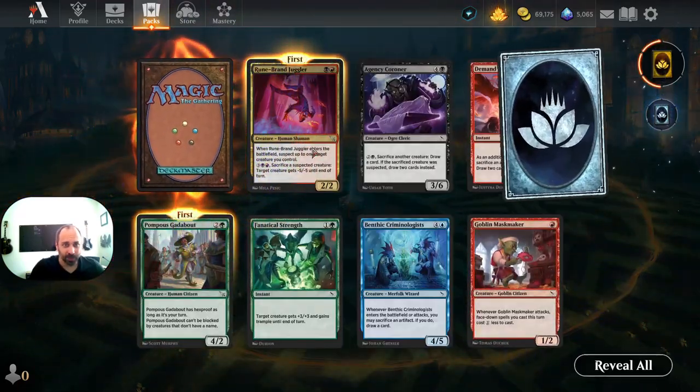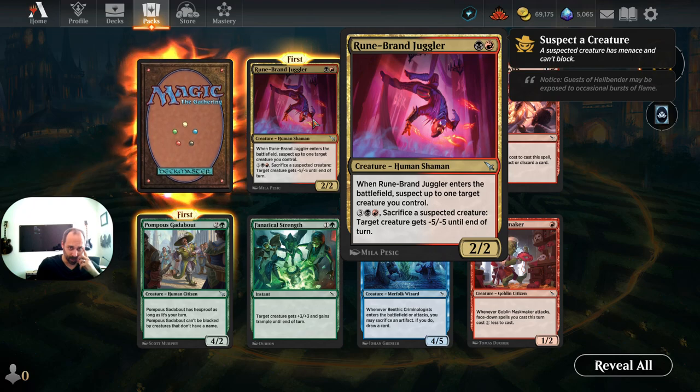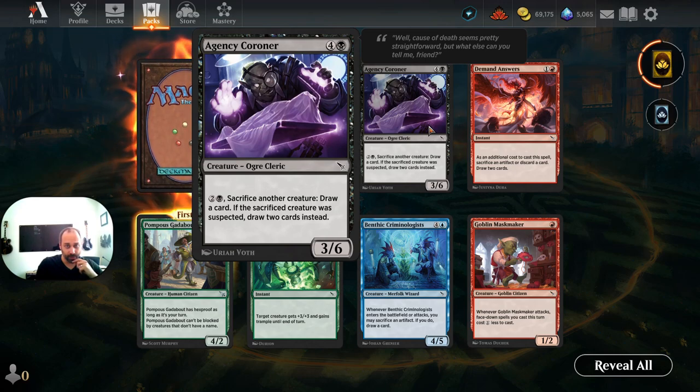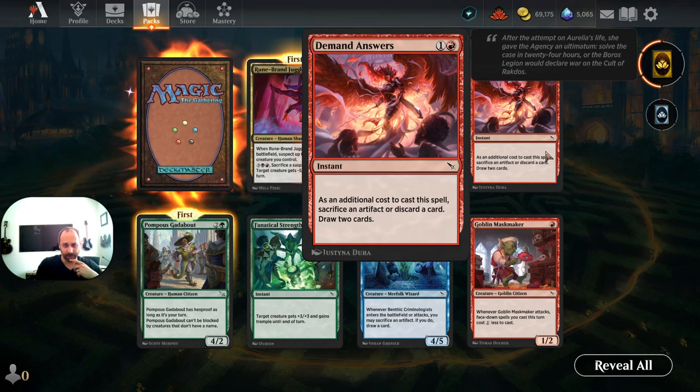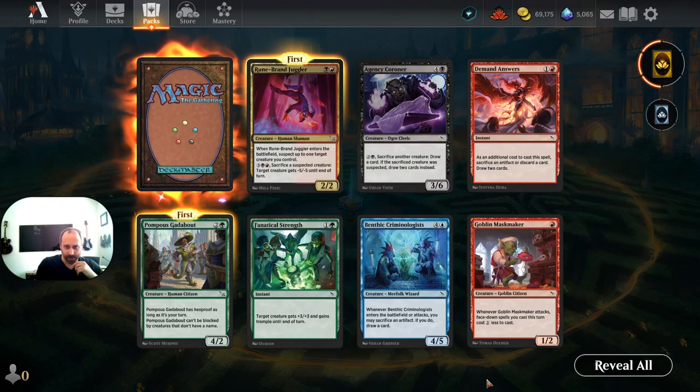Pack five — Runebrand Juggler is a Human Shaman, a two-two for one black and one red. When it enters, suspect up to one target creature you control — giving it menace and inability to block. You can also pay five and sacrifice a suspected creature to give a target creature minus five minus five until end of turn. Probably an awesome limited card but no one's playing it in standard. Agency Coroner is a three-six Ogre Cleric for five — pay two and black to sacrifice another creature, draw a card; if it was suspected, draw two cards instead. Fine limited card.